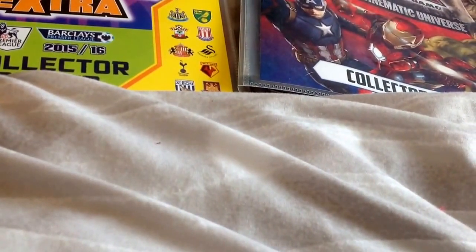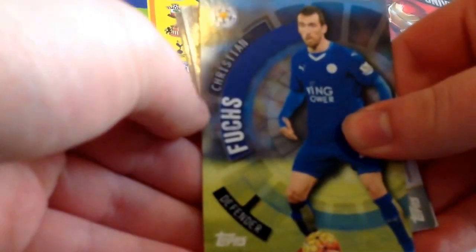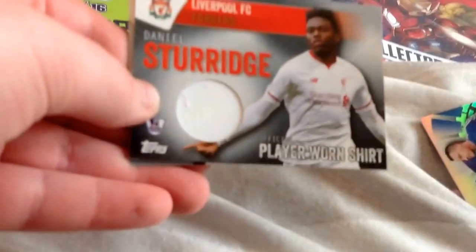I think the relic class was good — very good in there. So we start with Christian Fuchs — that's not the best card ever. We also get John Terry Captain, and then we finish the pack with... oh no, not again.